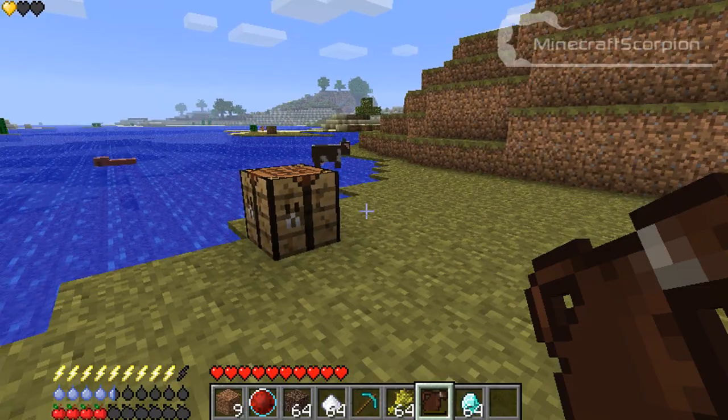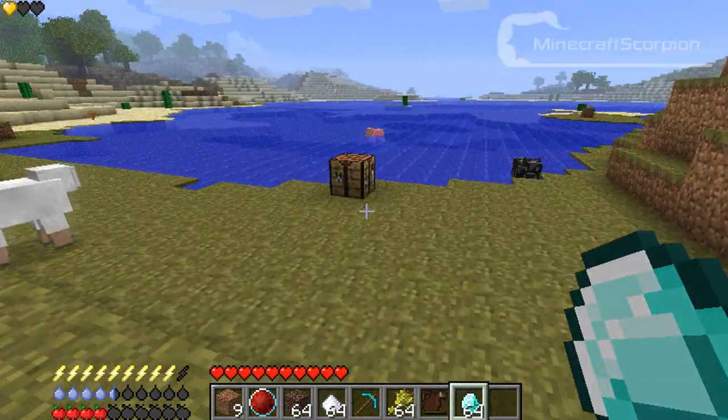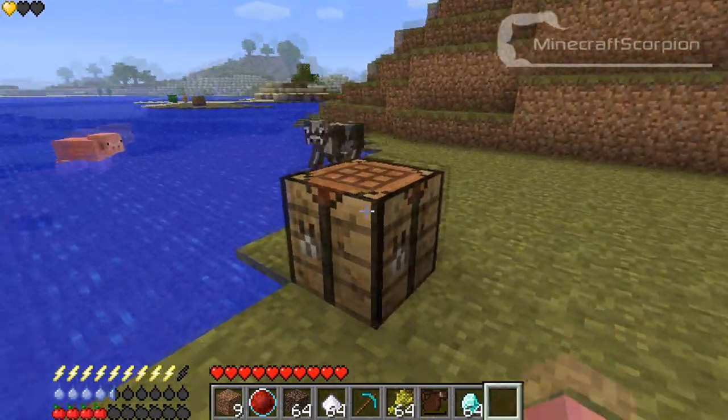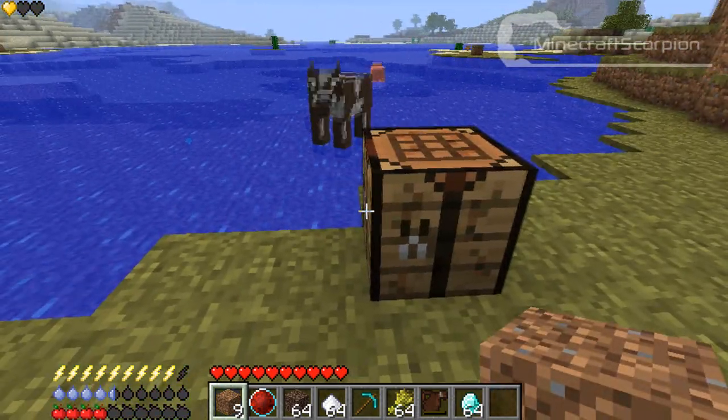At the left top you see three hearts. Starting with the left bottom things — the apples stand for food. You will need to eat; if you don't eat, you will die.